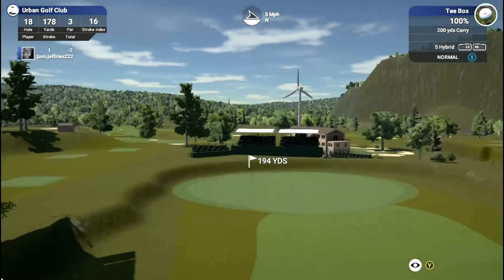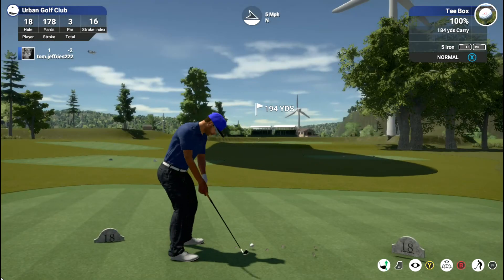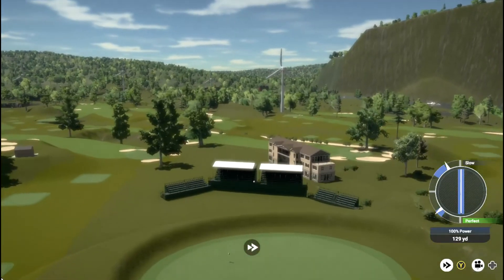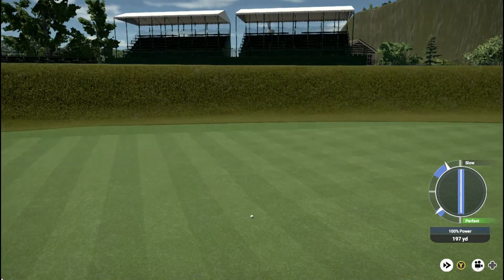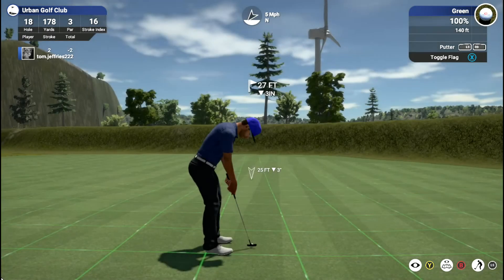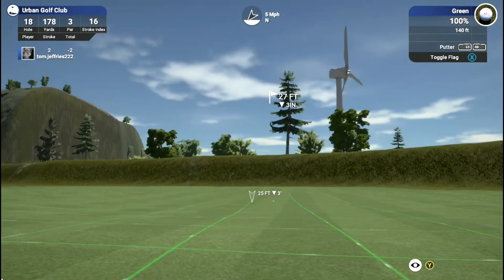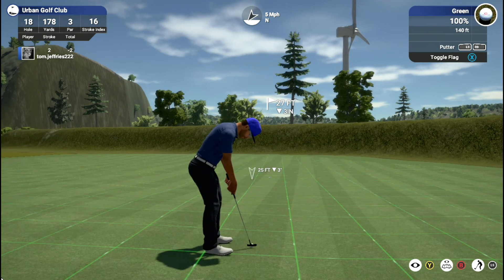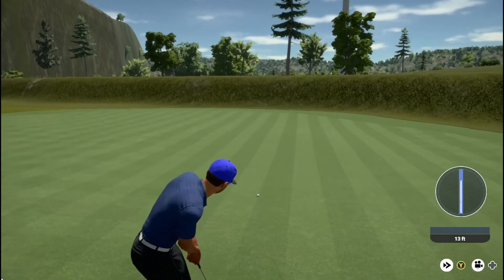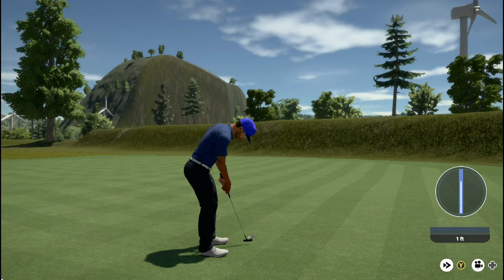And so we come to the eighteenth hole — a simple par 3 to finish, no hazards whatsoever really other than rough. I get a bit lucky with that shot; it was slow again but it's about pin high and I have a good look at a birdie, compared to the other good looks we had earlier on. Bit of break in this one — take a bit of time lining this up, and then just go for it. That one I might have holed if I just hit it a little bit harder, but unfortunately I didn't. So we end this round at two under par.